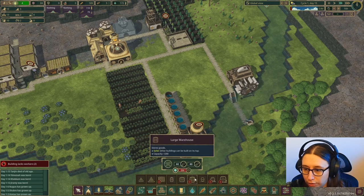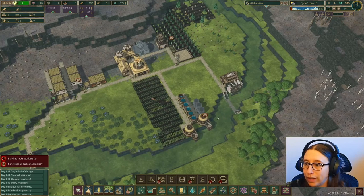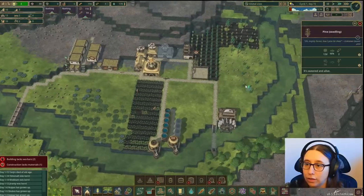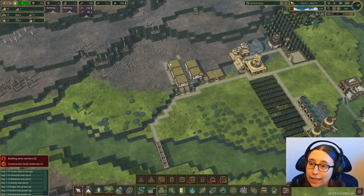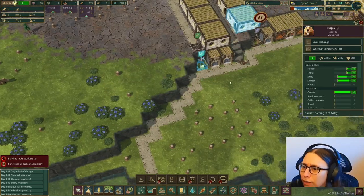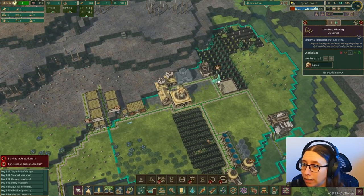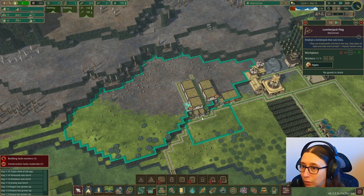Should I build more water storage? I think I am going to build some more water storage — not sure if it'll get built before the drought, but at least we'll have it going. The teeth grindstone is done — the beaver with the broken tooth has fixed it, which is good. It looks like this lumberjack is just hanging out since he cut down all these trees. I'm going to pause this lumberjack and have him go work in the lumber mill. The other one also seems pretty much done as well.